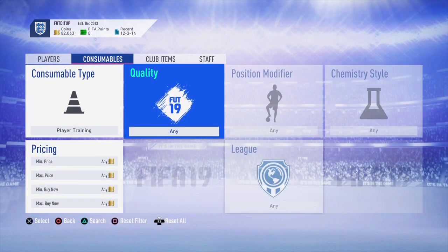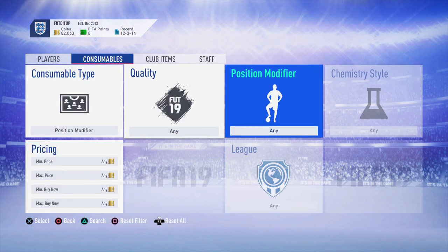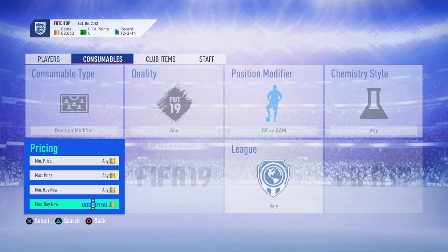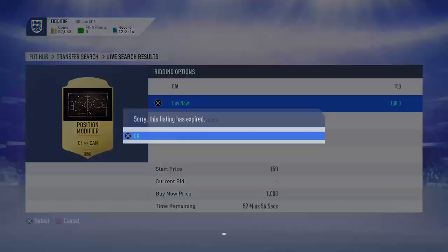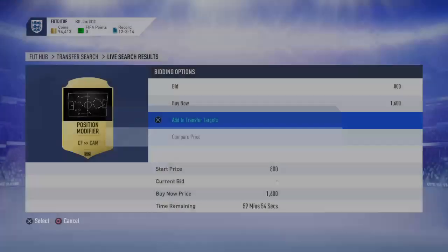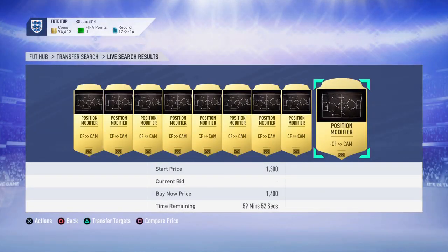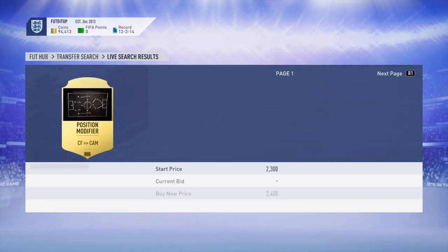I'm going to go across and get the position training. I'm going to go CF to CAM. These I think are going for about 1800, and when I first tried these they're really easy to start making money. Let's try and snipe them for less - even that'll do, nice.